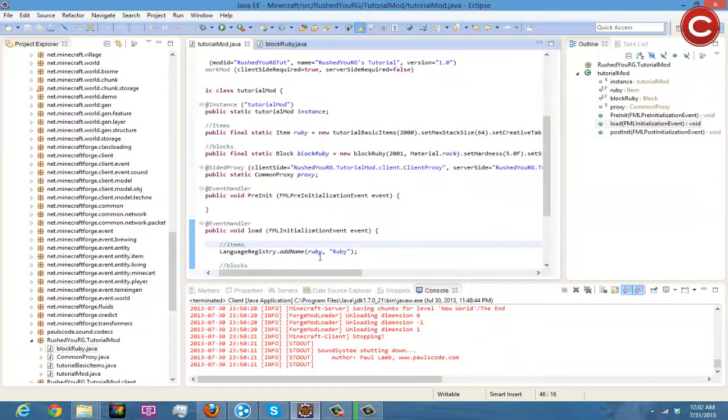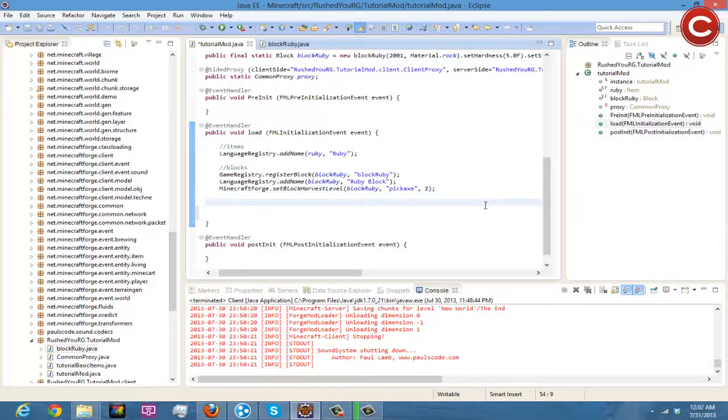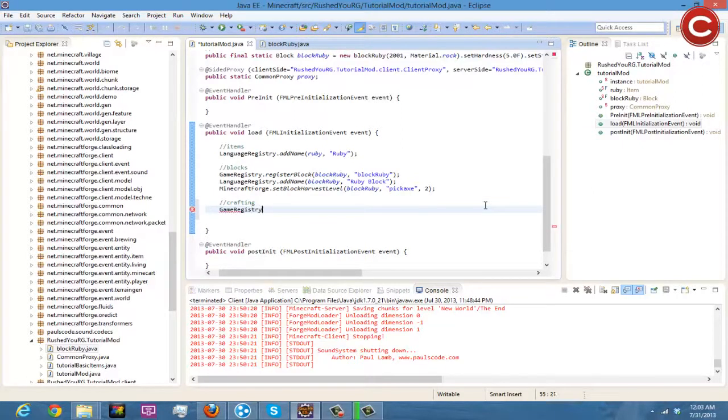The first thing you're going to want to do is go to your main class. We don't actually need to do any extra imports. We're going to come down and add a comment for crafting, then we're going to do GameRegistry.addRecipe.